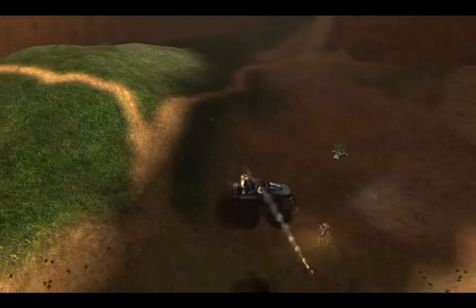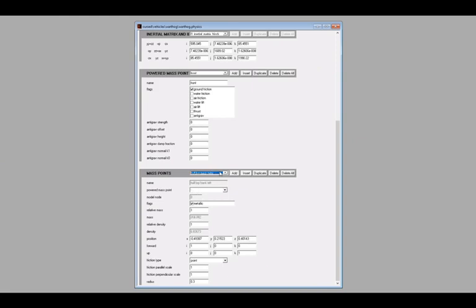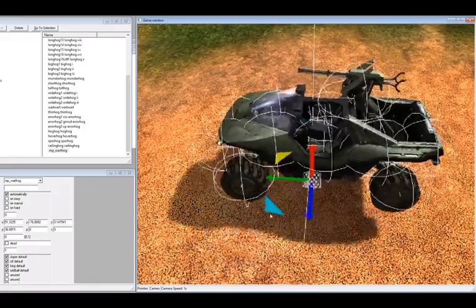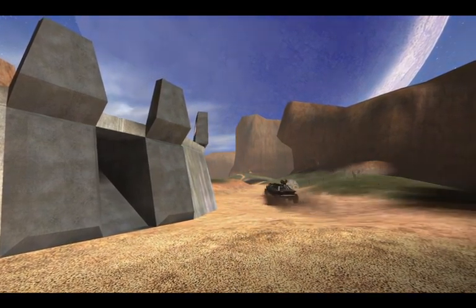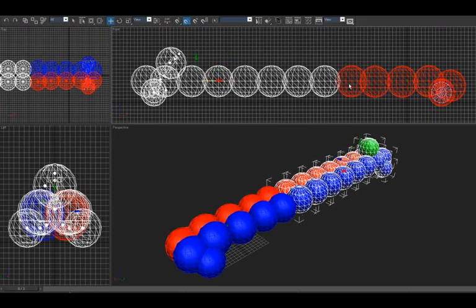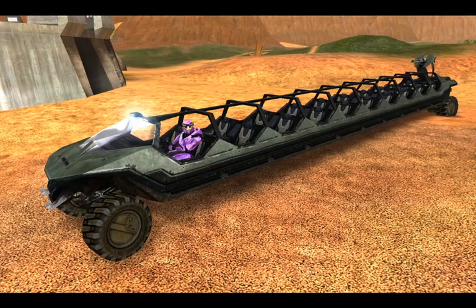Alright, I've worked out the problem with the Long Hog's physics. Halo 1 uses a very simple physics system where vehicles are defined as a collection of spheres, each with its own physical properties like mass, density, and friction. The physics model has an upper limit of 48 mass points. But we can rework the model to use them more efficiently — displacing and rearranging mass points as we go. And with a little tweaking, I may now present Long Hog version 9.